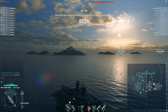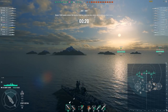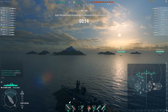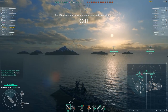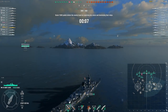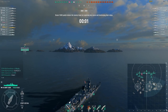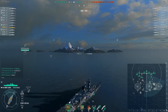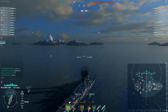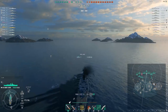The map is Warrior's Path. I usually end up going towards A or hanging around the islands at B — it depends on how the enemy team is flowing. Because this ship is predominantly played at longer ranges while being mobile and using what little rudder shift it has to avoid incoming fire, I'm generally going to favor more open water, so we'll head towards A.